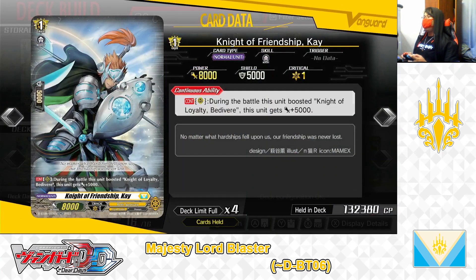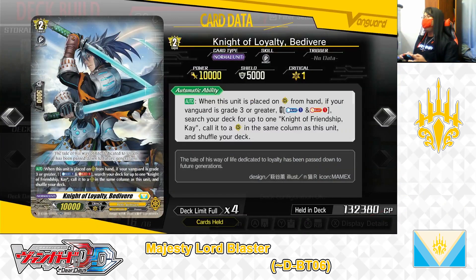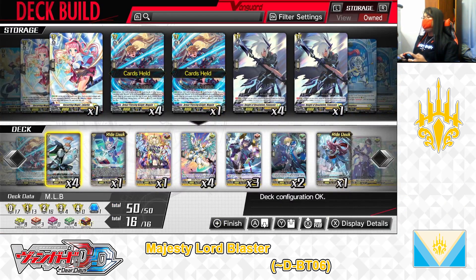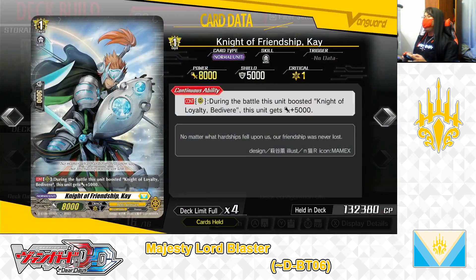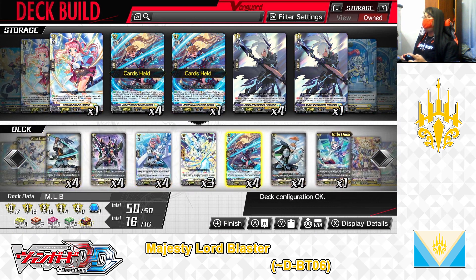Next up, the grade 1 Knight of Friendship K. Skill, continuous as a rearguard: during the battle this unit boosted a Knight of Loyalty Bedivere, this unit gets +5,000 power. For Knight of Friendship K, it's a support card for the grade 2 Knight of Loyalty Bedivere. As long as the conditions of its skill are met, it can serve as a potential 13,000-power booster from the back row, ideally for Bedivere. The grade 1 Knight of Friendship K — we have 4 in the deck, leaving it that way. That just about covers the deck's grade 1 lineup.